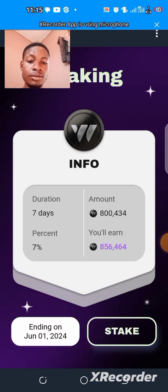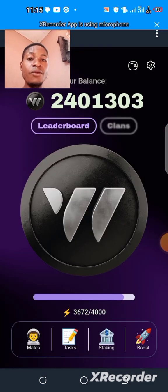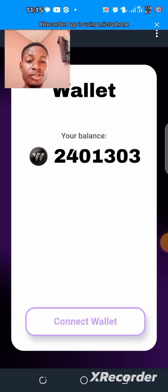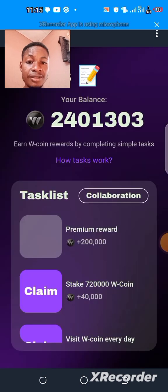Now I've checked that for seven days. The reason I think W Coin is unique is this feature here — the wallet. Very soon, I'm not sure when, but they will start connecting our wallets. Okay, then coming back to mates or tasks — now because I've staked...